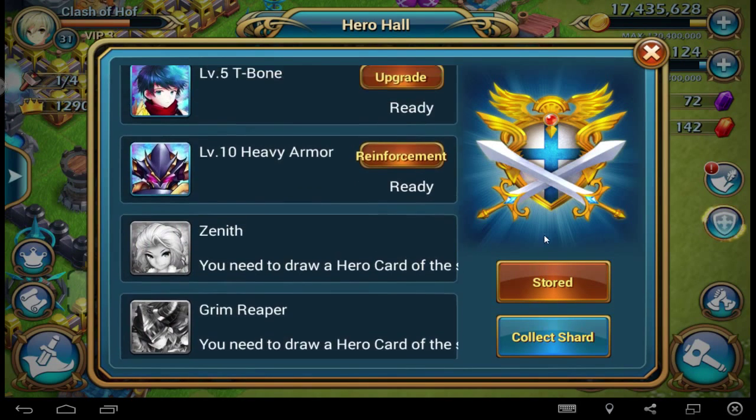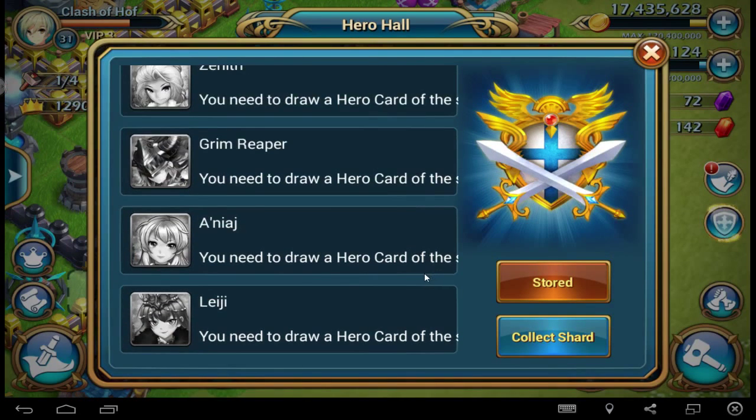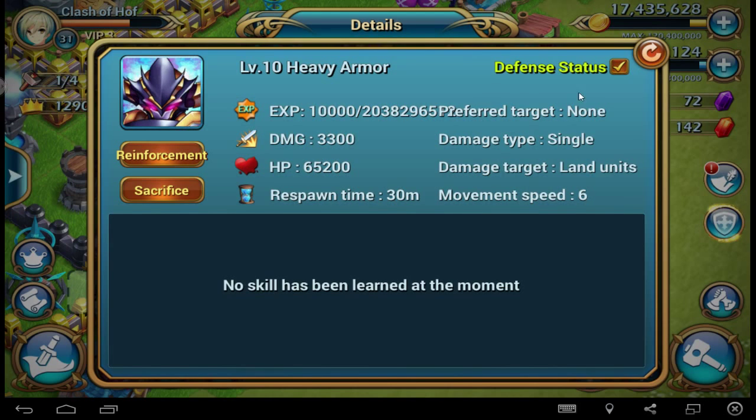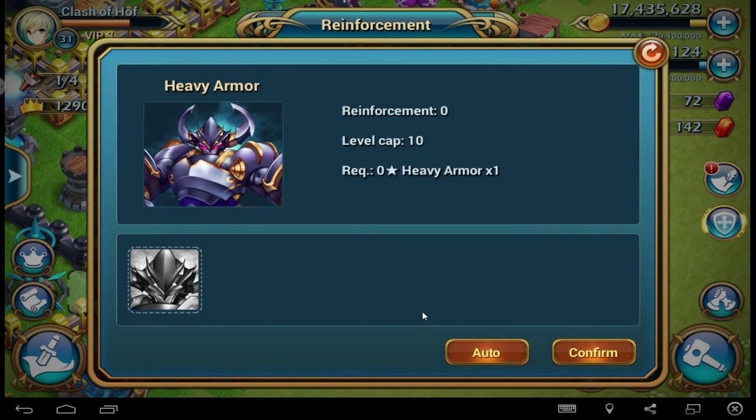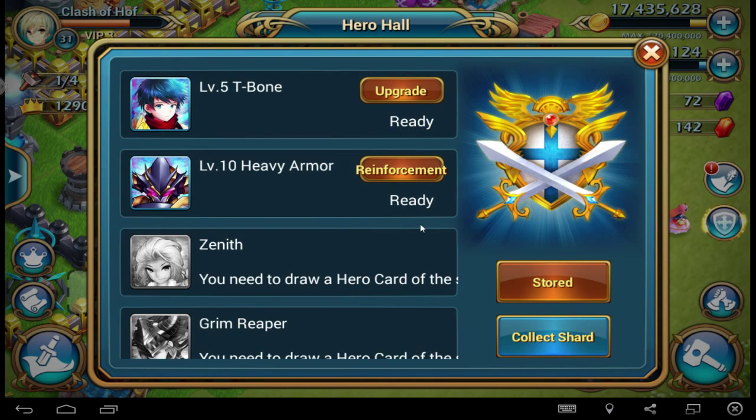It's really new. I'm not sure which hero does what. I think the Heavy Armor is a tank, Zenith maybe a healer, maybe a damage dealer, or Ania. Grim Draper is a damage dealer, or Lehi is a magic mage — something like that. After you reach max level, at the moment it's level 10, then you can reinforce. For reinforce you need more shards and more materials — I'm not sure exactly what, but then you can level up beyond the cap for a stronger hero.